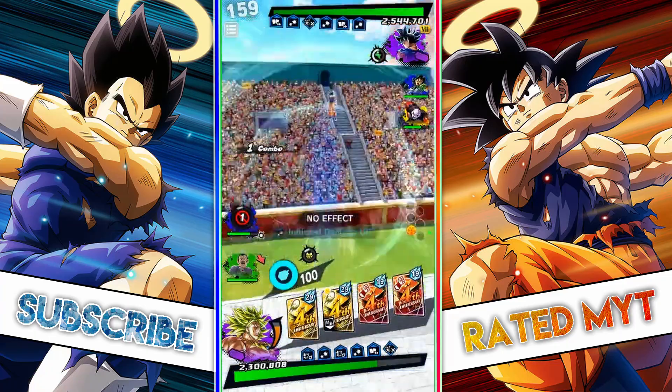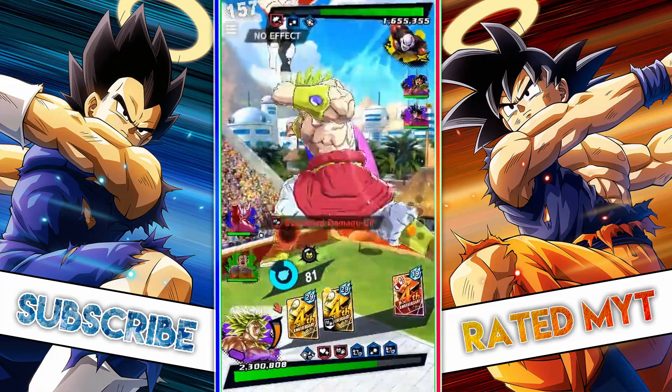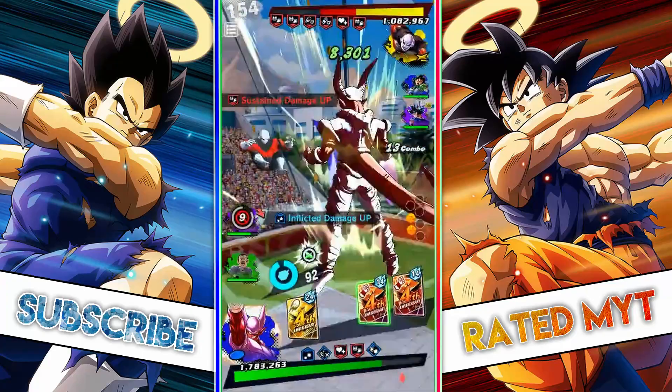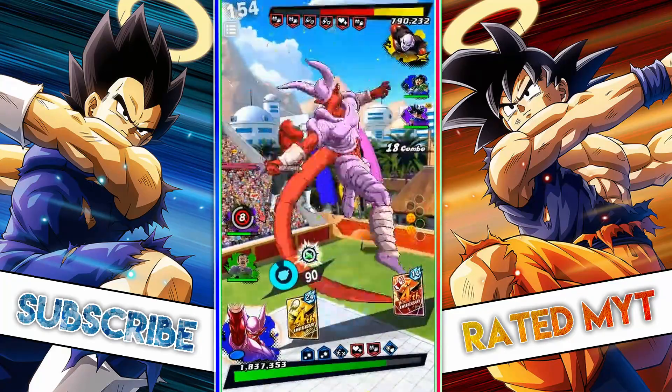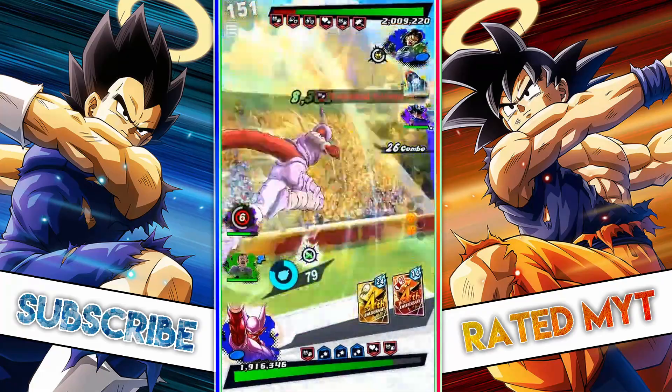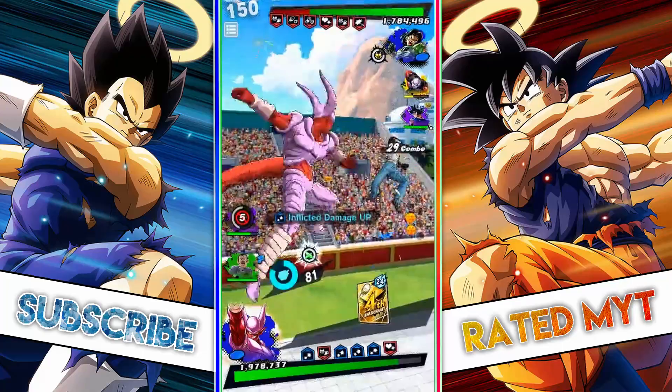As you see here, UI Goku's got him right there and I'm going to switch to Janemba — he's just going to go off. Just use as many Strike cards as I possibly can because Janemba has Nullify cover, as you see there. Which is just a beauty for me. Look at all the damage he's doing.